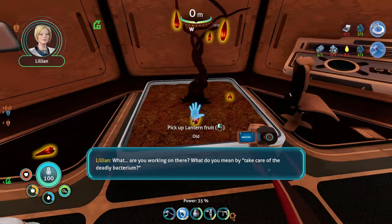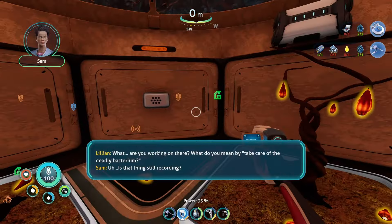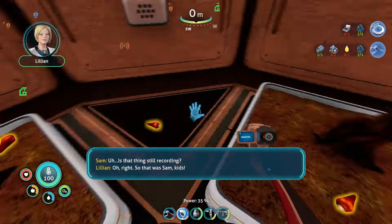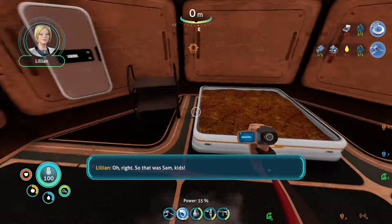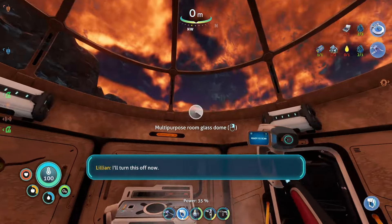Oh, this is a personal project. It looks more like biology than robotics. Yeah, I was just thinking — what if I just found a way to take care of the deadly bacteria? I wouldn't say no one is on your side — I'm on your side. But you won't say anything to Emmanuel or Zeta, anyone. What effect would I have if I did? I'm not exactly employee of the month right now. I wouldn't want you to risk more than you already have. I'm sorry. I wish I could do more. What are you working on there? What do you mean by take care of the deadly bacterium? Is that thing still recording? Oh right. That was Sam and kids, I'll turn this off now. Ha, that was funny.